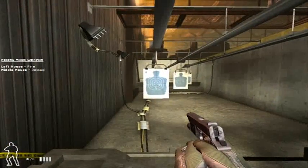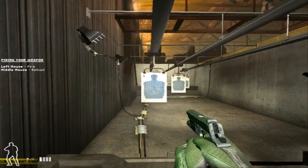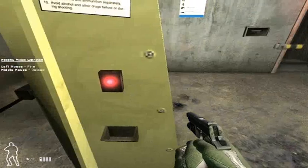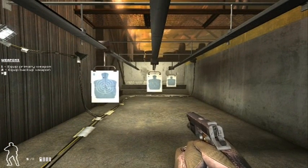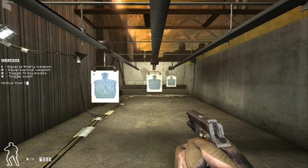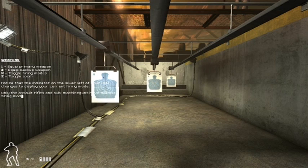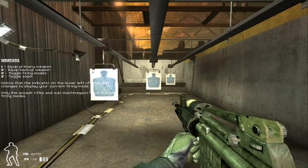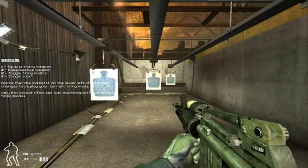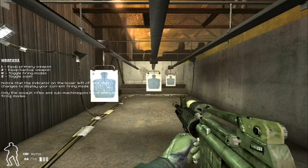A good thing to practice is the so-called failure drill — that's when you take two shots at the body and then one at the head. When you're finished with that, step up to the center station. Your pistol is your backup weapon, usually used when you're in a bind or don't have time to reload. At this range, pistols and shotguns become less accurate, and it's often best to use a submachine gun or an assault rifle. Equip your primary weapon and take some shots at this mid-range target. Submachine guns and rifles have multiple firing modes, ranging from single shot to full automatic. The M4 fires in semi and full-auto modes, while the submachine gun has semi-auto and a three-round burst.